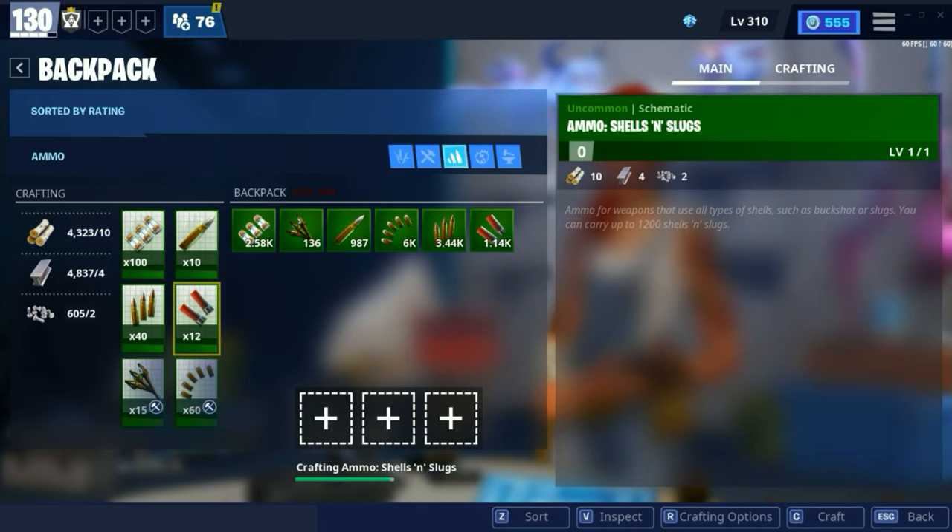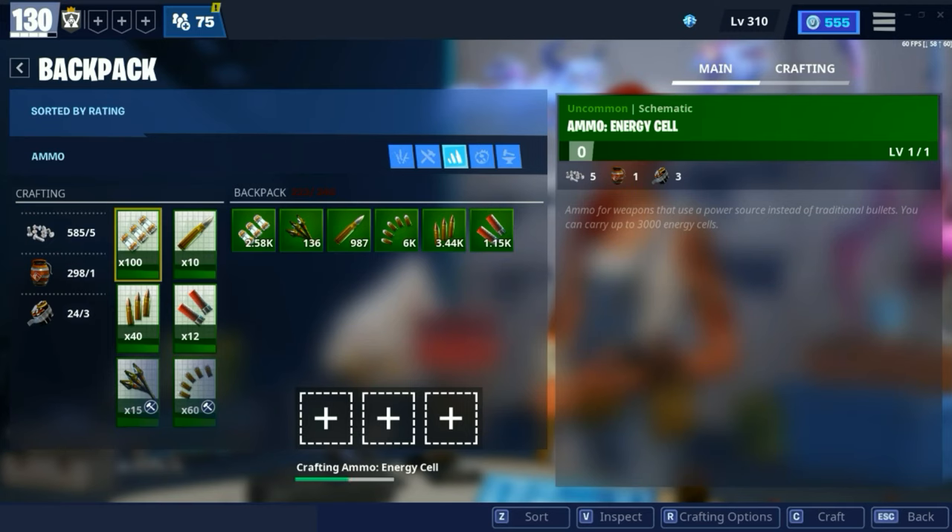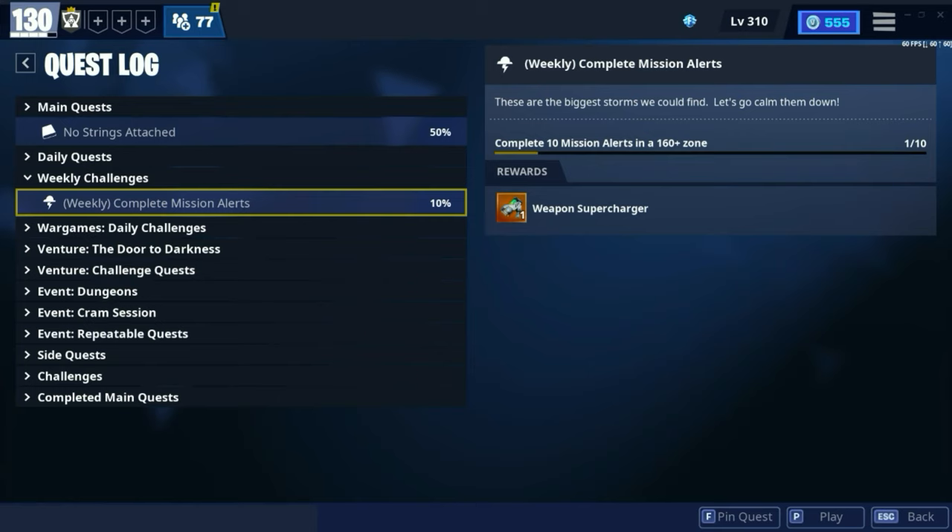Coming in at tip number four, instead of crafting ammo one by one, you can click crafting options and craft ammo in bulk to save a lot more time. And tip number five is, once you complete your Twine Peaks SSD 10, and I'm pretty sure you have to complete Candy Valley SSD 6 or something like that.